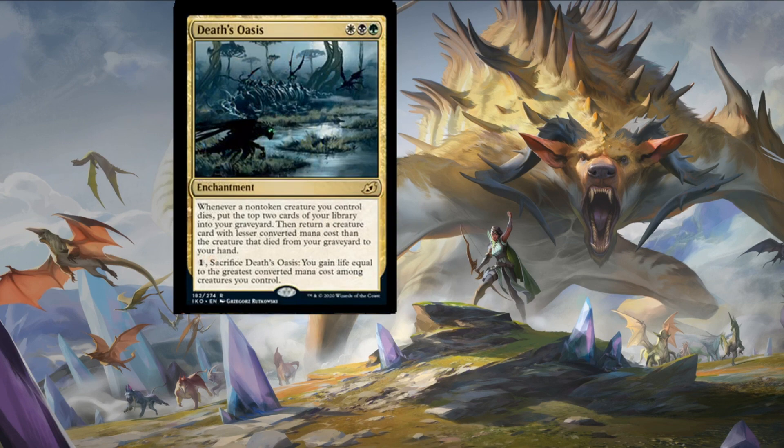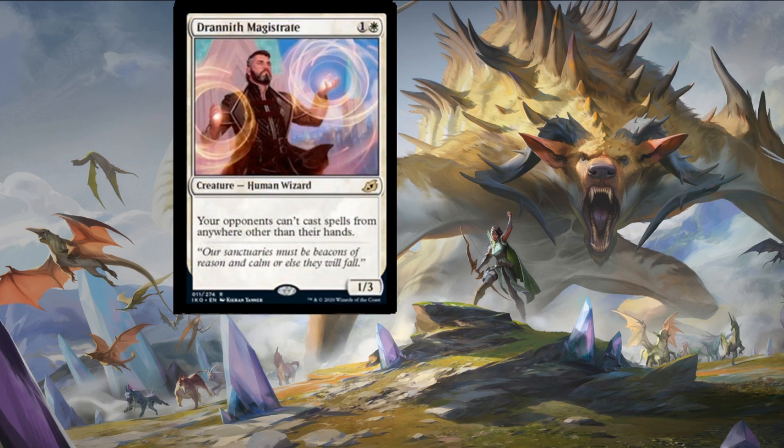Our next rare is Death's Oasis — one plains, one swamp, one forest for an enchantment. Whenever a non-token creature you control dies, put the top two cards of your library into your graveyard, then return a creature card with lesser converted mana cost than the creature that died from your graveyard to your hand. Also, pay one colorless to sacrifice Death's Oasis and gain life equal to the greatest converted mana cost among creatures you control. A nice self-mill package and recursion each time a creature dies, and a solid life gain option in a tight spot.